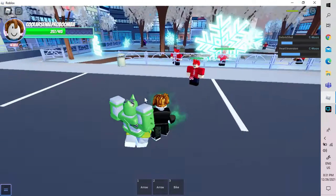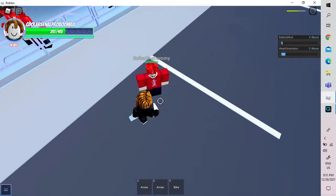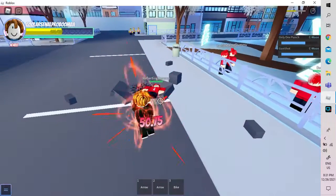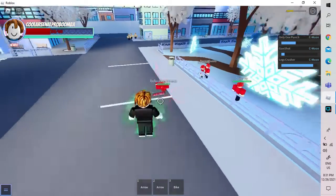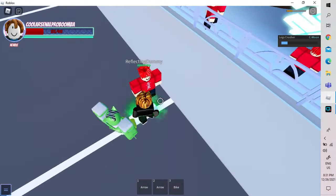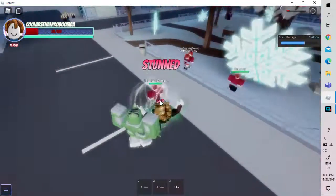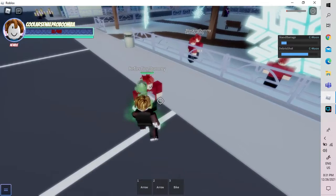This is my kind of combo, but if you're fighting a real person, the best combo is: one punch, then Gunfire, then use your Leg Crusher. That is a really good combo. And for stand-off, do a barrage, then a close-range Debris Shot, and then a Heart Inversion.